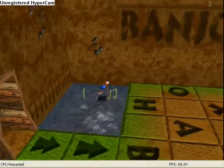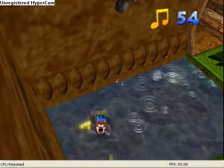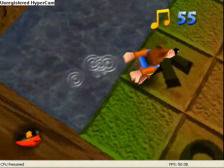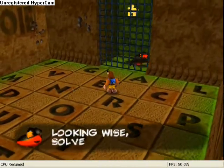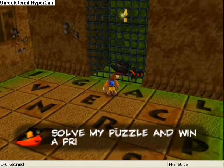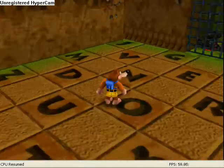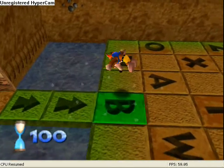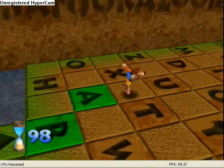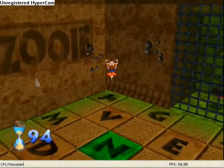We've got a couple of notes from little pools of water here. There's a little hint on the wall. And you want to spell out Banjo-Kazooie, as it says on the wall.